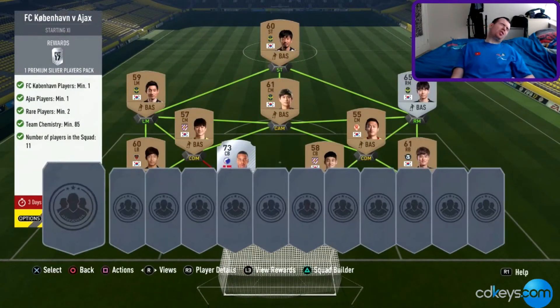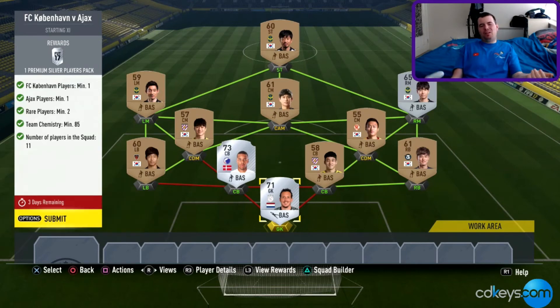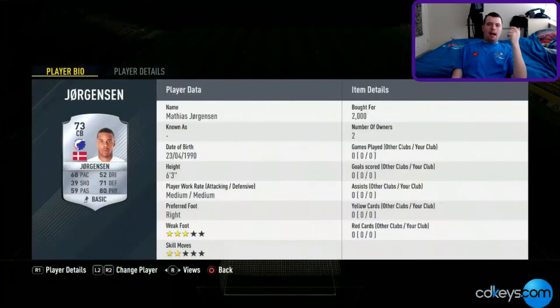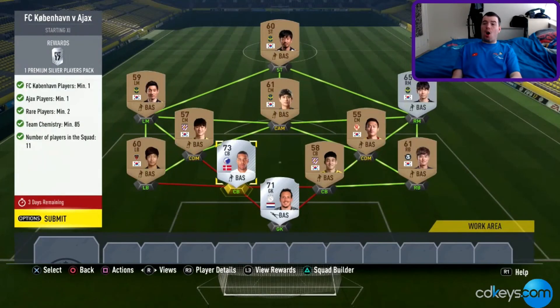Last but not least, we've got Copenhagen vs Ajax — and this one is a bargain, guys. It is really cheap. You get a Premium Silver Players Pack worth 7k, and you can do this for just over 5,500 coins — 5,850 coins. All the bronze right mids are K League at 150 coins each — no one's bidding on them. The only reason it costs money is because Copenhagen and Ajax players are expensive. The best thing is to kill two birds with one stone: I've got both as rare players, since you need two rare players minimum. Boa cost me 2,500 coins and Jorgensen 2,000 coins — both buy it now. You get the 7k pack for 5,150 coins, so you're still making profit, and you don't need to worry about loyalty either.